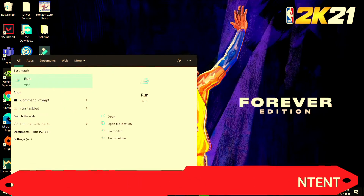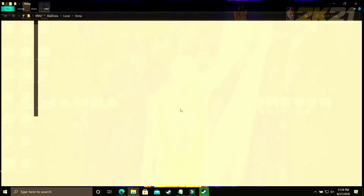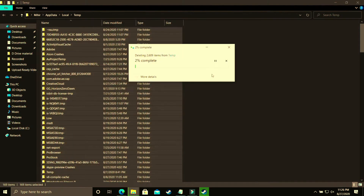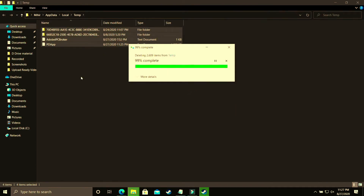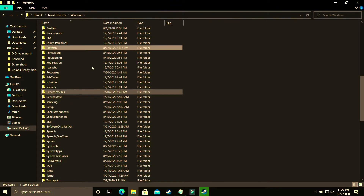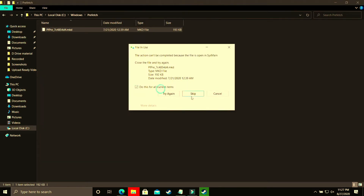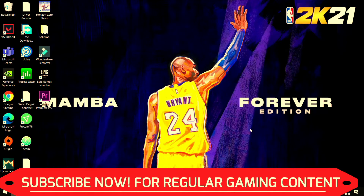Open Run again and type '%temp%' to access another temporary files folder. Delete all files there as well — these are junk files similar to cache memory. Then navigate to Local Disk C, go to Windows, and open the Prefetch folder. Delete all files inside — these are also junk files. Skip any files that cannot be deleted. Once done, run your game and you will notice a temporary performance boost.